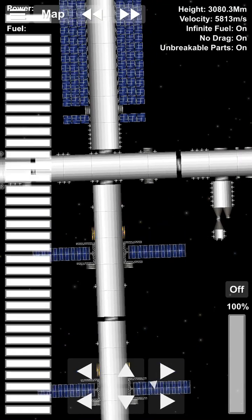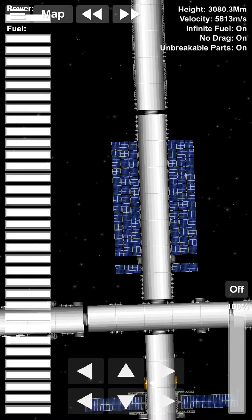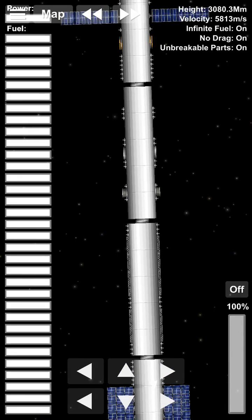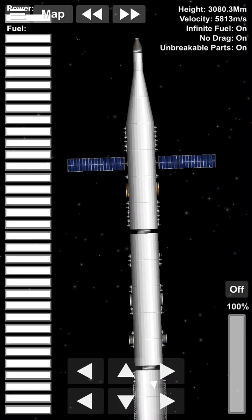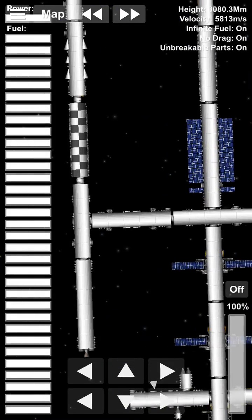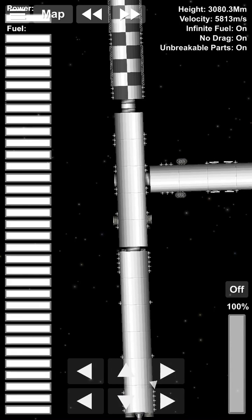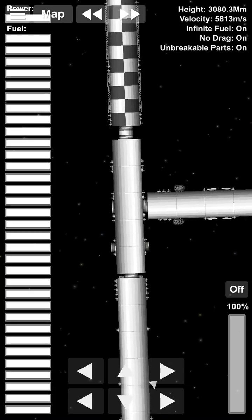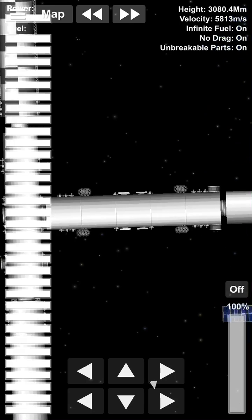Going up here, there's another expansion area and another docking bay. Here is the power collector. Right here is another expansion, and this being the main hub — the nexus of this entire space station.